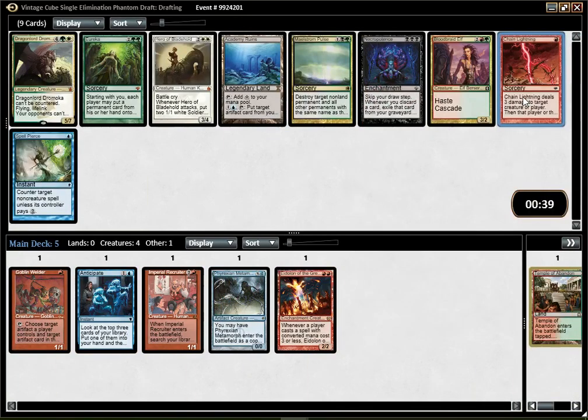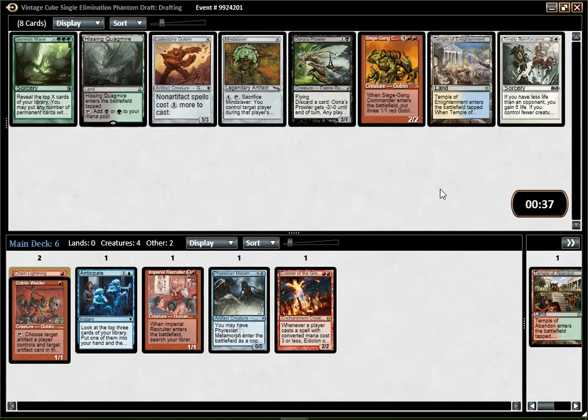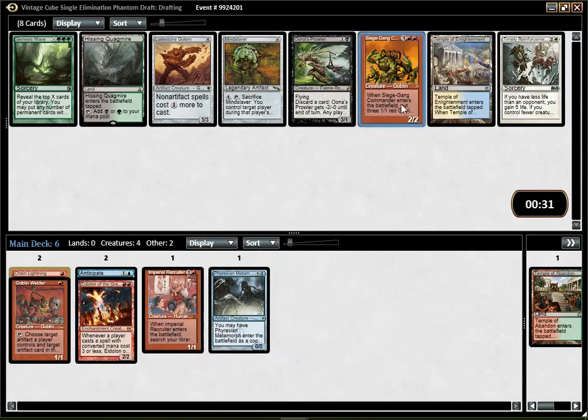Chain Lightning is probably one of the best cards here, and I'm most likely Red, so I'm just gonna pick that. Siege Gang is something I can fetch off the Recruiter — it's a fine card. It kind of falls into that midrange-y territory that isn't good enough for Vintage Cube, but the fact that I can fetch it and that it's rather threatening and deals with Planeswalkers quite efficiently makes it decent.